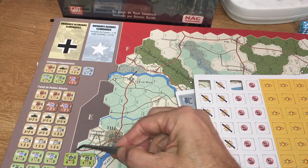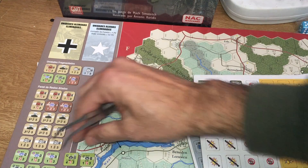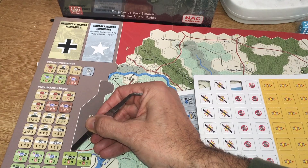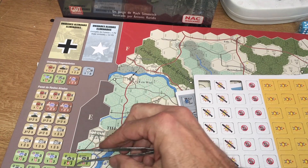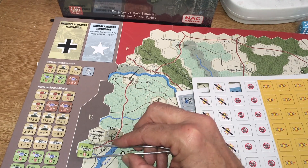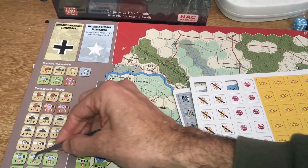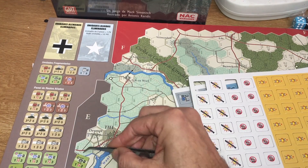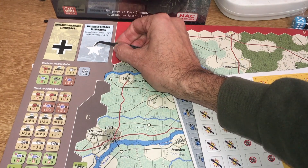Vamos con los pasos de la unidad. Una unidad con un 3 significa que tiene 3 pasos. Cuando pierde el primer paso se girará y nos mostrará que tiene 2, y lleva una franja para recordar que ha sido reducida, pero puede recibir reemplazos o combinarse con otra unidad. Cuando una unidad de 3 pasos, estando en 2, pierde otro paso, se convierte en restos. La unidad se coloca en la caja de remanente con la letra A, y si los restos son eliminados, la unidad al completo iría a la caja de eliminados.